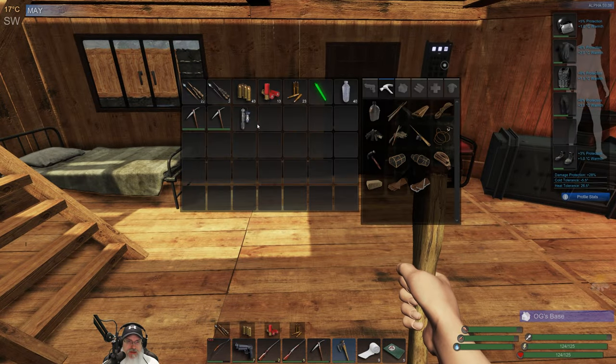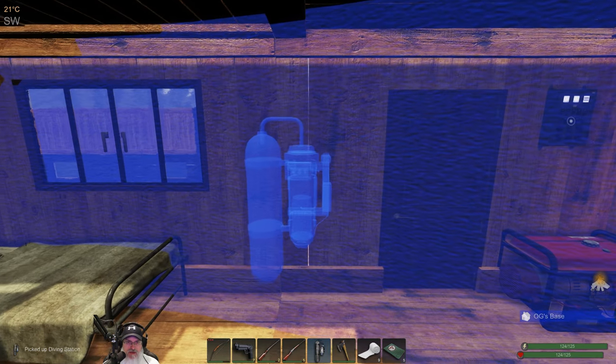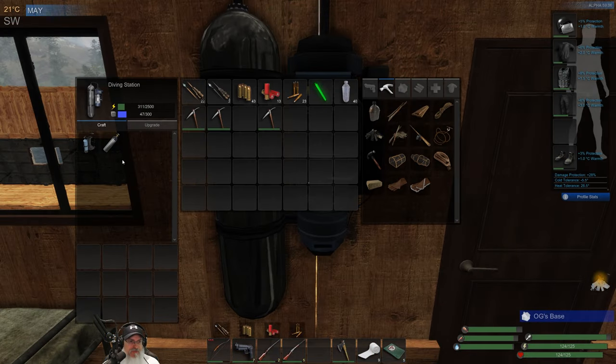So where do I want to put the diving station? This looks like a pretty good place right here. Let's set it right there. All right, look at that — we have our very own diving station! I love it.